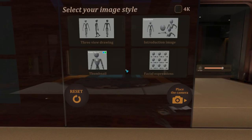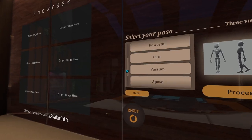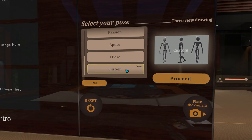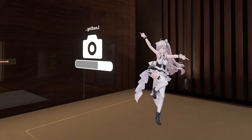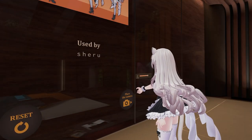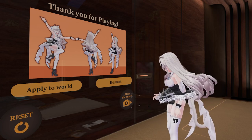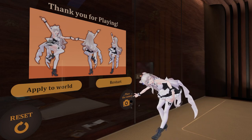You start by pressing start, then select your right style. With pose, you scroll all the way to the bottom, select custom, and proceed. Take your favorite pose and wait for the shutter, then click on complete, bring out your camera, and take the picture.